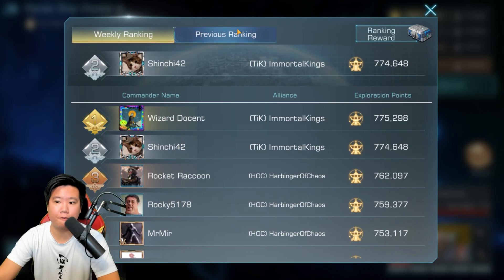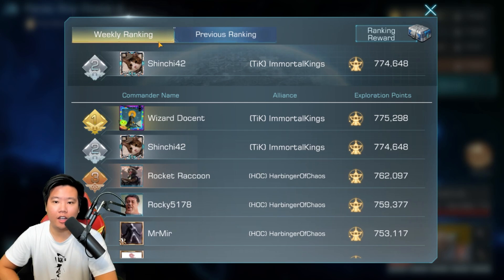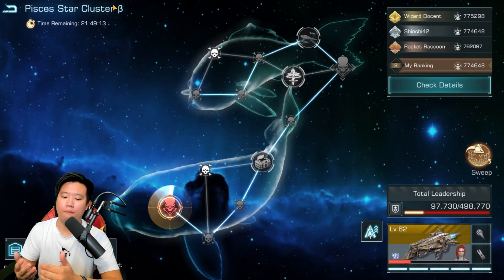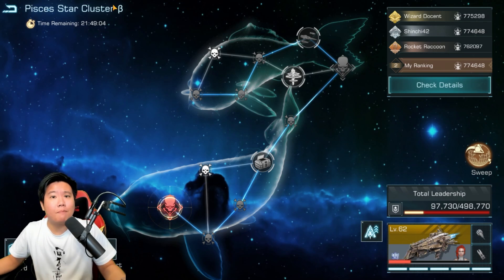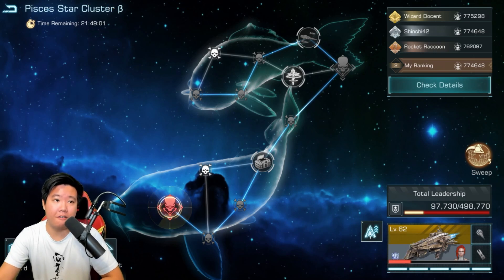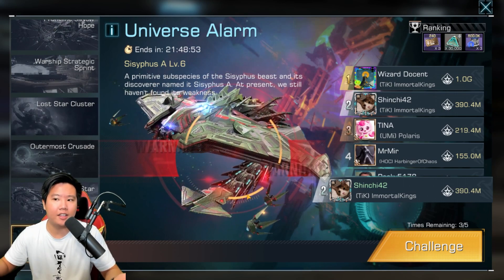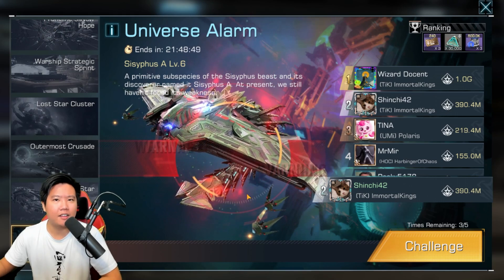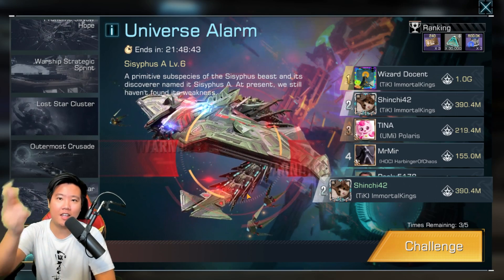We got 774,648 — pretty high! We're not that far behind Wizard Docent. He also has CC34, which makes a big difference in the point system because of leadership and other account factors. So today we covered two events: Lost Star Cluster and Universe Alarm. Hopefully you liked it — it's relatively simple: send out your fleet, attack, and it's already synchronized. Thanks for watching, see you next time!